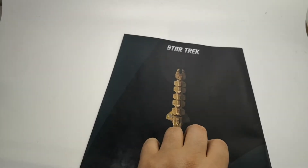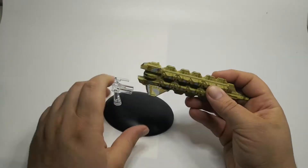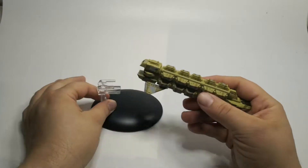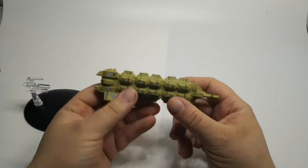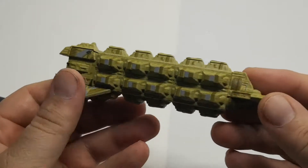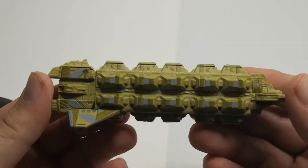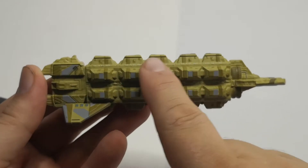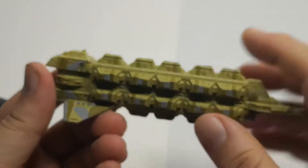So without further ado let's take a look at the model. It slots in really nicely into the stand — it fits in just here really nicely. It's actually a really nice size as well, which is great. As anyone will tell you, bigger is better. We have this really Cardassian mustardy colour, and we get running lights so you can see how big it is.